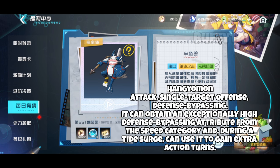Hengemon can obtain an exceptionally high defense-bypassing attribute from the speed attribute and, during a tide surge, can use it to gain extra action turns.